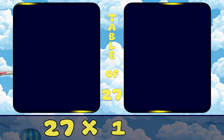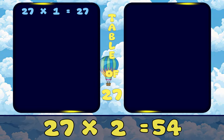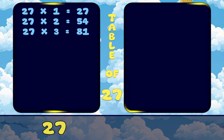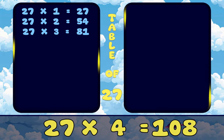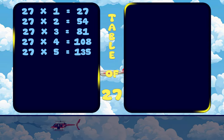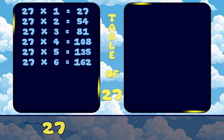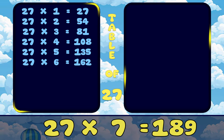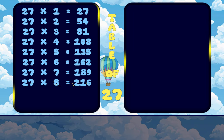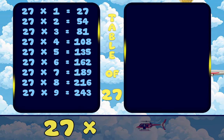27, 1's are 27. 27, 2's are 54. 27, 3's are 81. 27, 4's are 108. 27, 5's are 135. 27, 6's are 162. 27, 7's are 189. 27, 8's are 216. 27, 9's are 243. 27, 10's are 270.